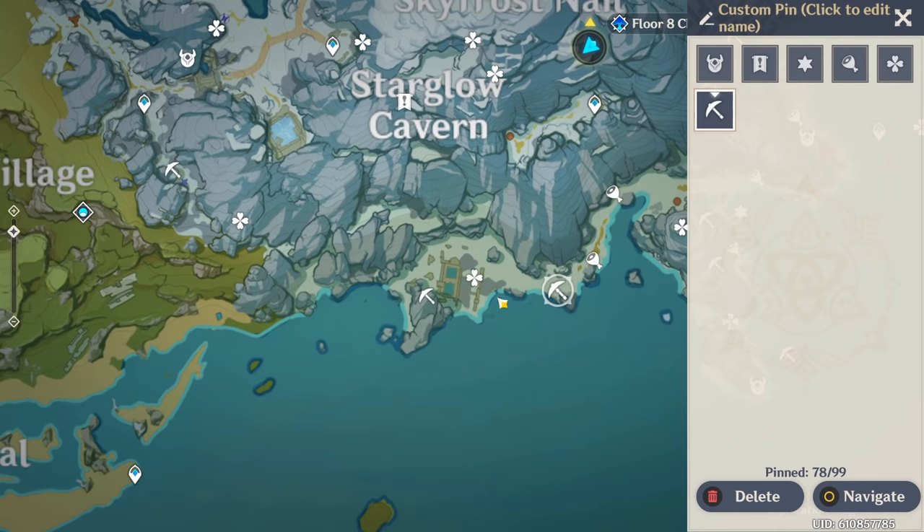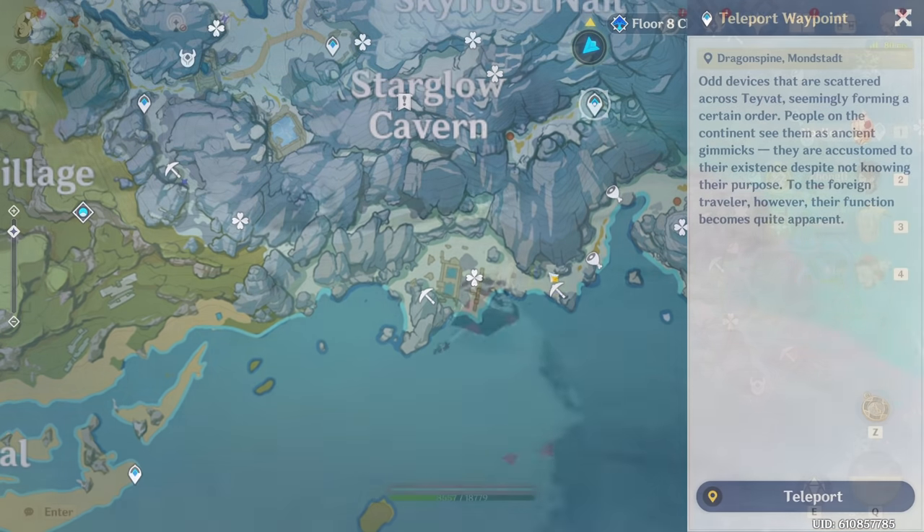The eighth location is just to the right of the previous location. If you didn't go to the previous location, you can just teleport to this teleporter and glide down to it.